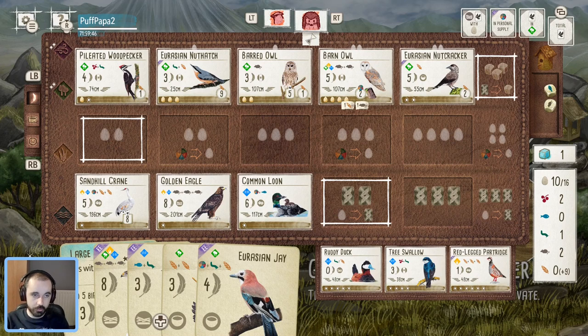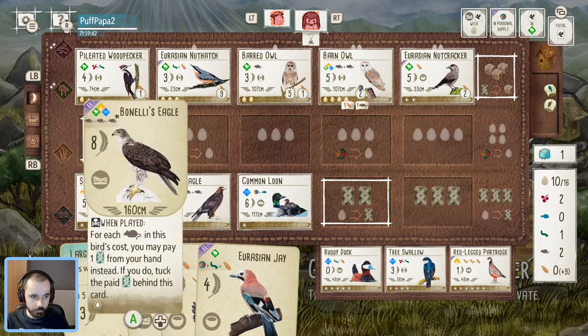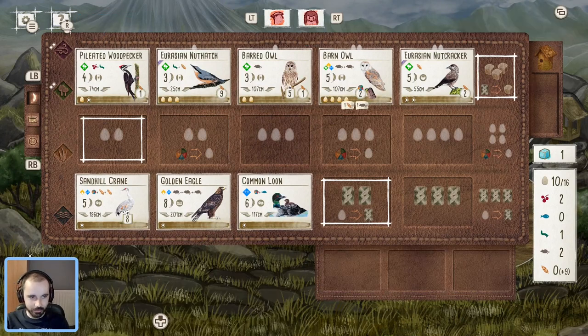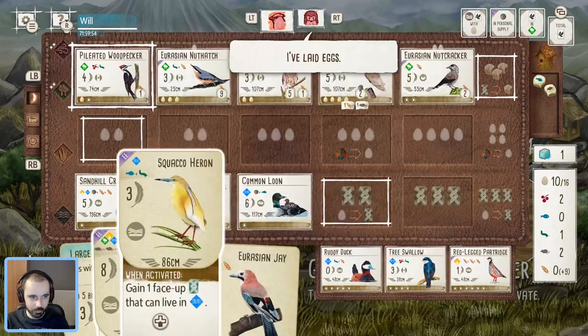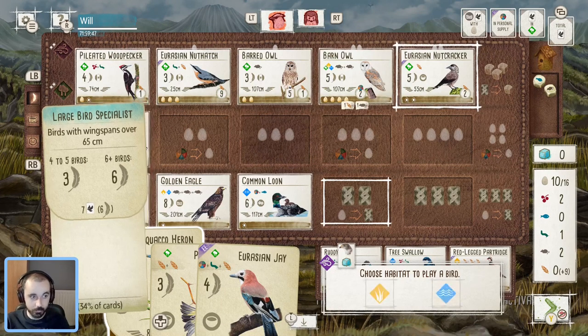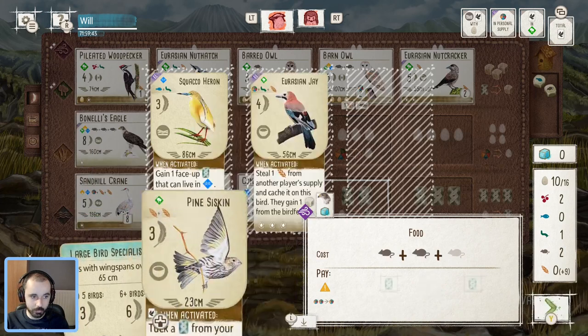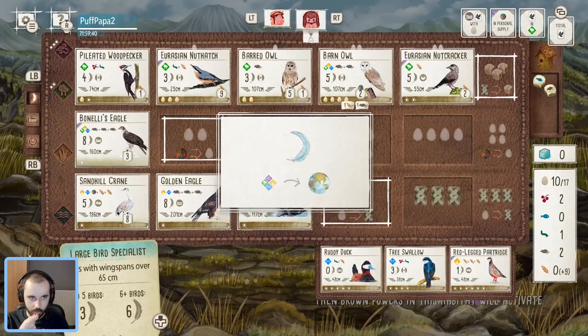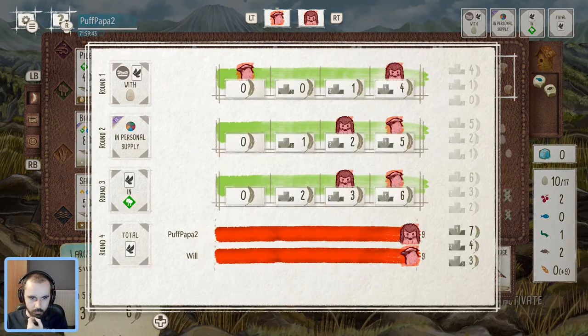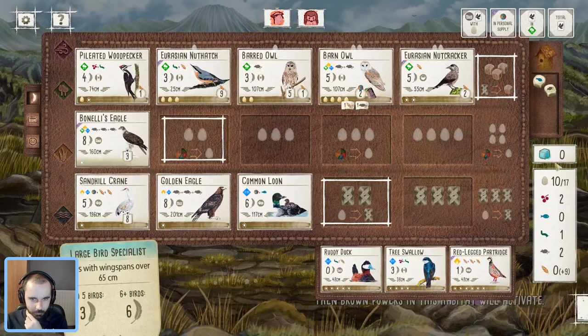This end of round is looking good for us. We're going to save Benelli — we're going to make this as painful as possible for Yord because we are a horrible person. We save this Benelli that we've had from our starting hand. He's got the Snipe, okay — now I feel less bad. We'll proceed as planned. Everyone gets caches except you, Barn Owl. We get two more eggs from the Pileated Woodpecker and we've got the perfect number of cards left to tuck under Benelli. This could score into the 110s I think — very happy with this forest engine!